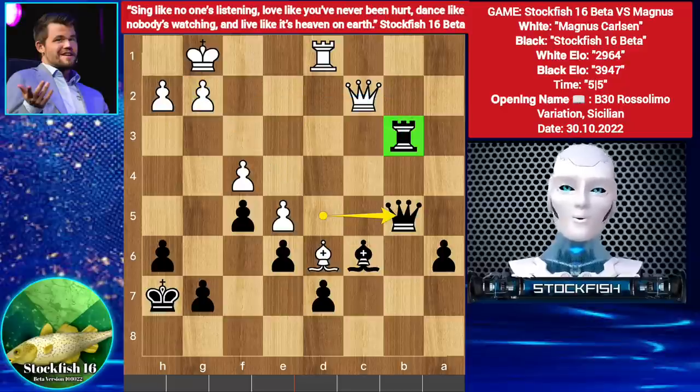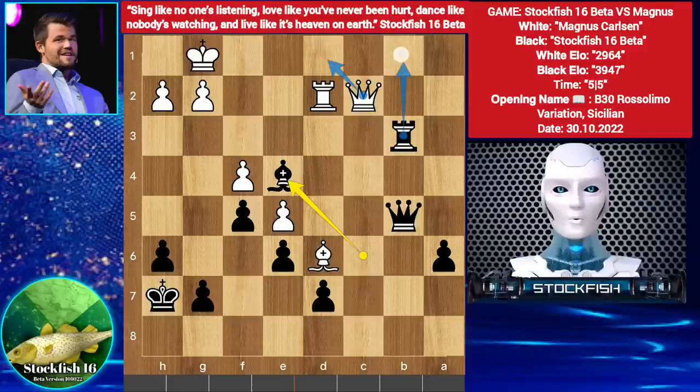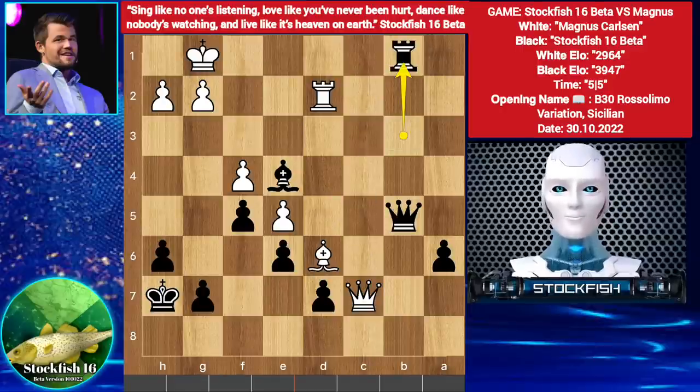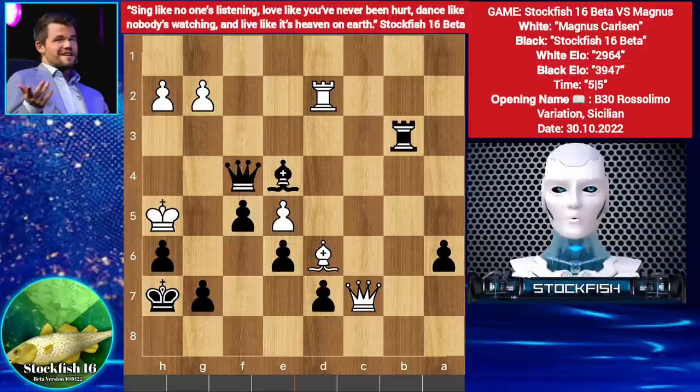And it is a minus 11 position — White is totally losing here. For example if you play Rook up to D2, then Bishop E4 — you can't play Queen D1 because you will lose your Queen. If Queen C7, then Rook B1 check, King here, Queen F1 check, King goes to G3, Rook B3 check, King here, Queen takes F4 — then G6 will be mate like this.